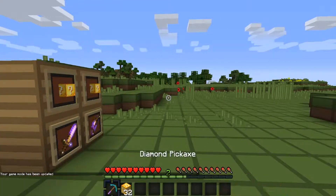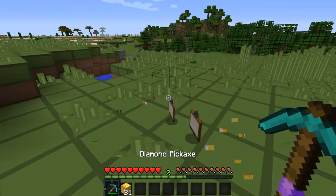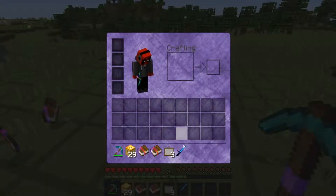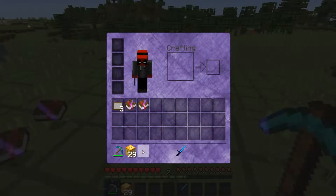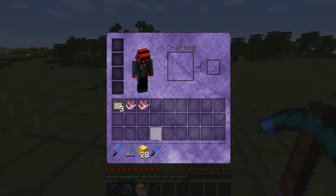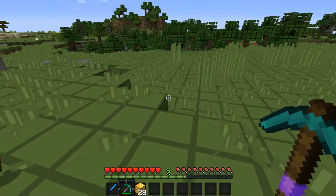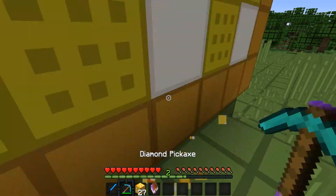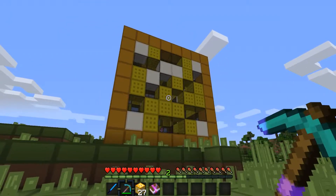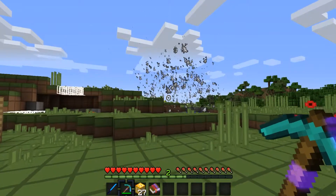I gave myself a diamond pickaxe and let's get into this. The first thing we got was paintings, books, and a hero sword. Another hero sword — this one is better. A hero sword is basically like the old lucky sword. There are also these big blocks you can right-click — you click the leather and it's kind of like a wishing well.